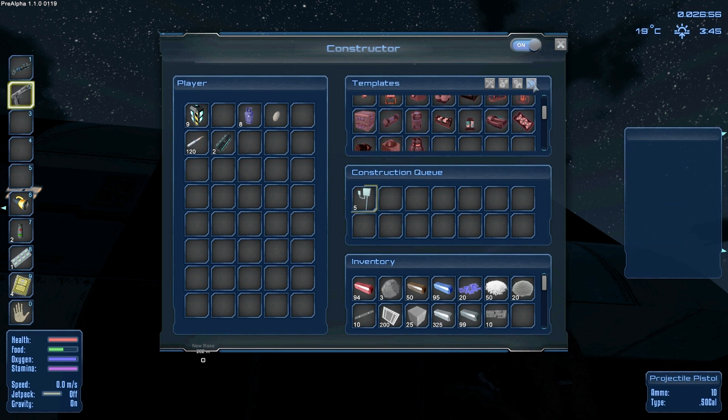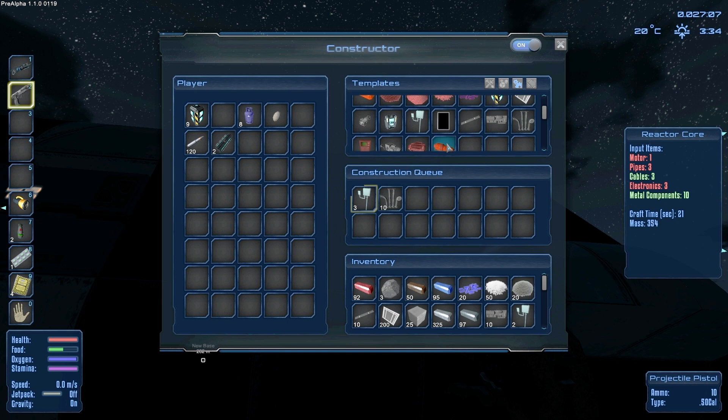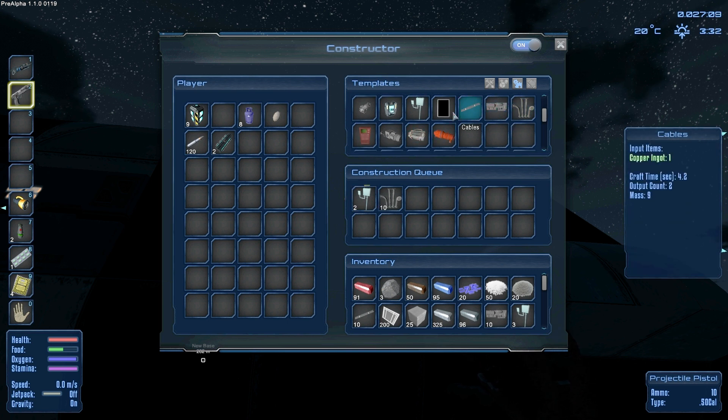We're also going to need more metal components, a capacitor device, and a reactor core. I forget exactly what I need. I know I said reactor core, so we're going to need motors and pipes. Let's make 10 more pipes. We're going to need motors and electronics — let's make 10 more of those. For motors, I don't know how many we need, let's just make a couple.